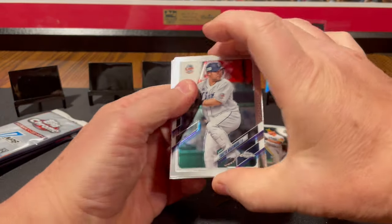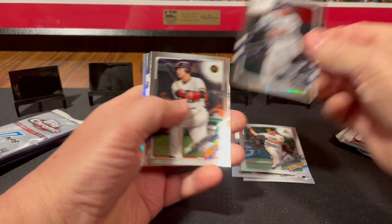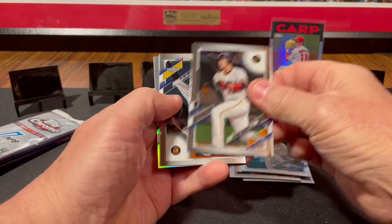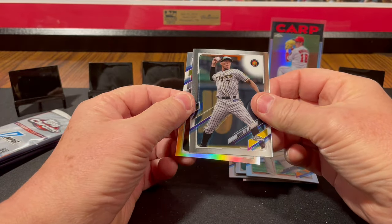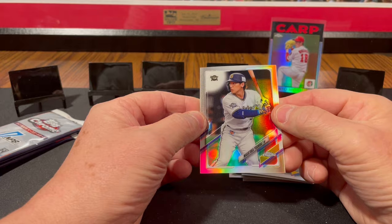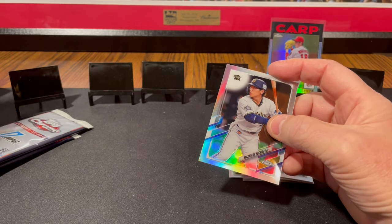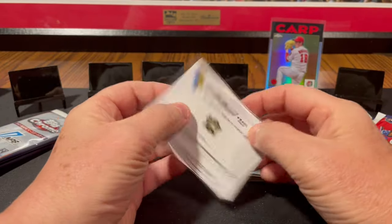What do we got here? Somebody — Nakamura. Okamoto. This is a refractor of Masataka Yoshida. He's on my cheat list as being one of the better ones, and that is a refractor — a Topps Chrome refractor. Are those numbered? They are not numbered, but that's a refractor.